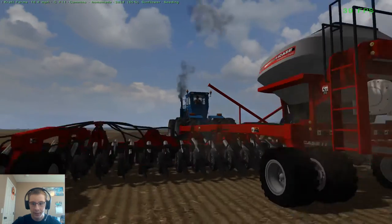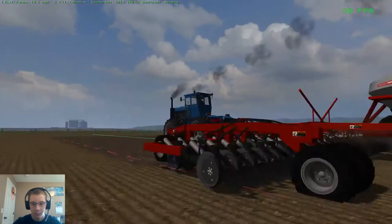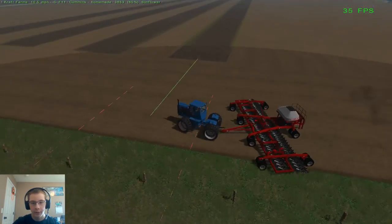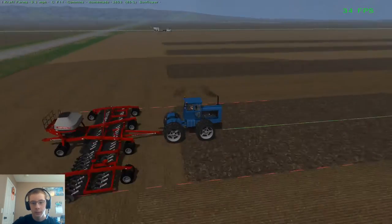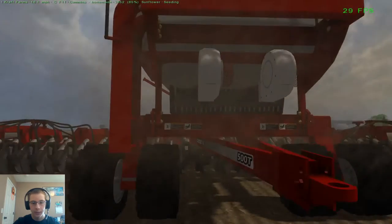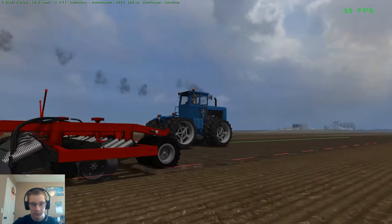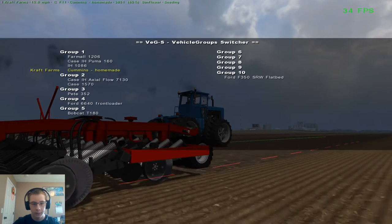I would like to take this planter and redo stuff on it — put it into FS15 and make it so it actually raises and lowers too. It'd be a nice planter to have. I do know somebody who converted it over, but it didn't work that great — it threw tons of errors. And it didn't work with dirt anyways. To take this and redo it so it does work with dirt would be nice. I don't know how you'd get this thing to go up and down though, with the way these are — you'd probably have to put like a flex point right there so they just drop down a little bit.